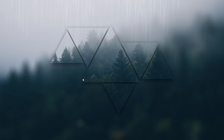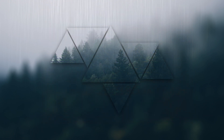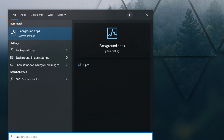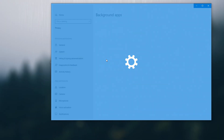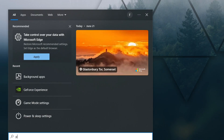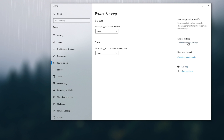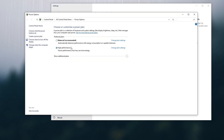Now for the last part — settings to enable outside of the game. First, make sure your GPU drivers are up to date. Search GeForce Experience, then click on check for updates. If you have the latest drivers, you're good to go; if not, download the latest update. Then go to the search bar and type background apps, and make sure that the 'let apps run in the background' button is turned off. Then type power in the search bar, click on power and sleep settings, then click additional power settings, and make sure you have the high performance plan selected.